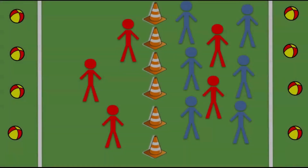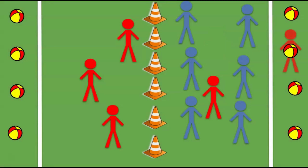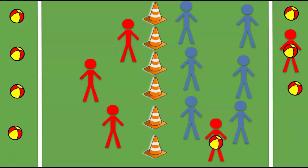If you make it past the defense and reach the area where the objects are, that is the safe zone. You cannot be tagged in the safe zone — if someone tags you there, tell them they're wrong. You can only take one object at a time. Once you take that object and leave the safe zone, you can be tagged.